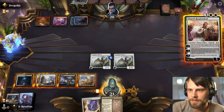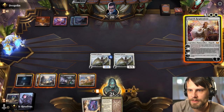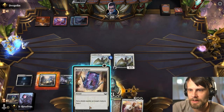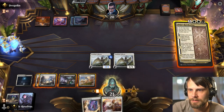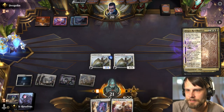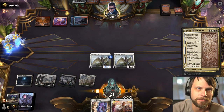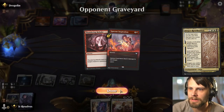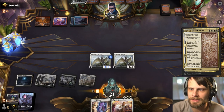Part of me does want to throw out Elspeth Resplendent, but I'm a little worried. I kind of want to leave up the Boon of Safety — that's the only trick. So I guess that leads me to go in this direction. They might have just like a Negate — a very reasonable play from the opponent here — but this does leave up the Boon of Safety on one of our creatures, which I think is pretty important.